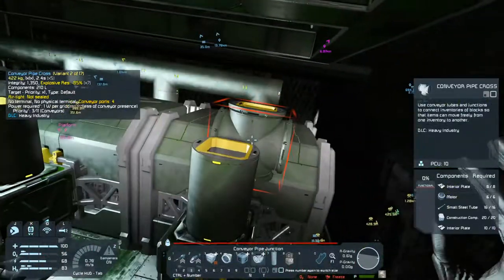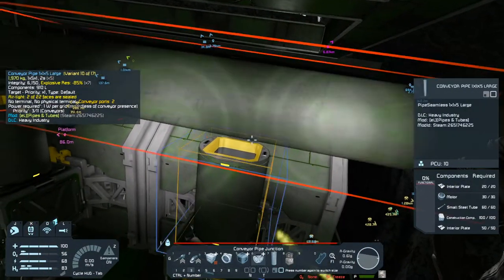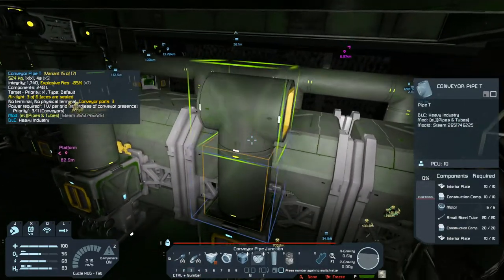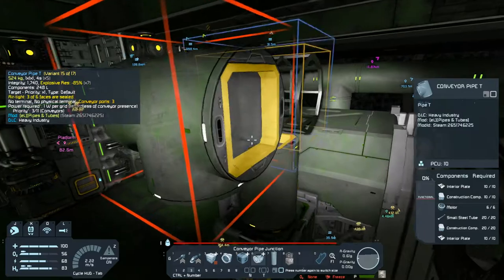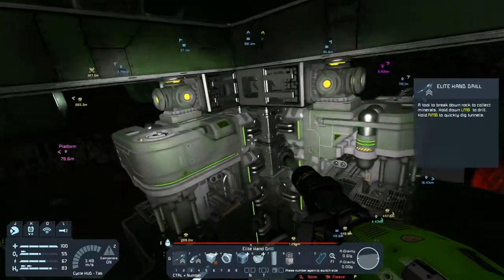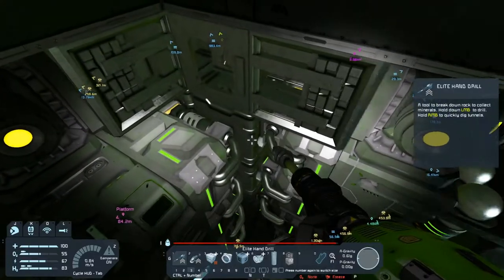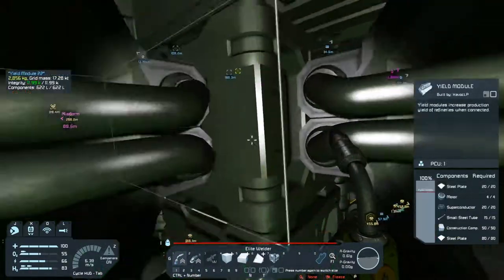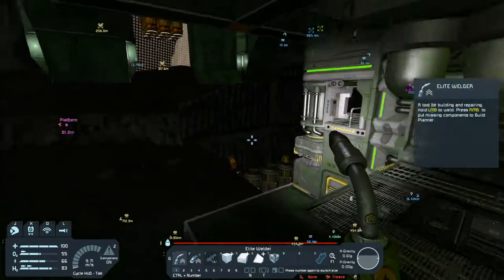An ore detector needs to get put in here. There's a few other things like antennas and similar things. I need to get a couple gyros. We've got a plethora of batteries down inside here — you can see them in there — all needing power cells. Let's head over to the base and see if we can queue up a few of them.